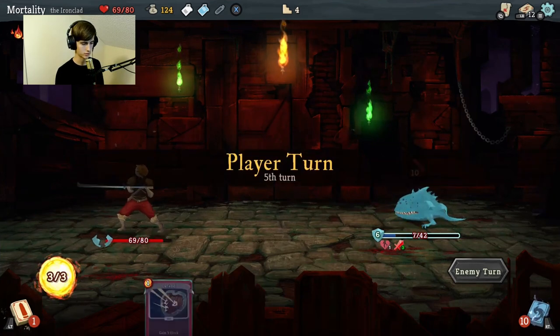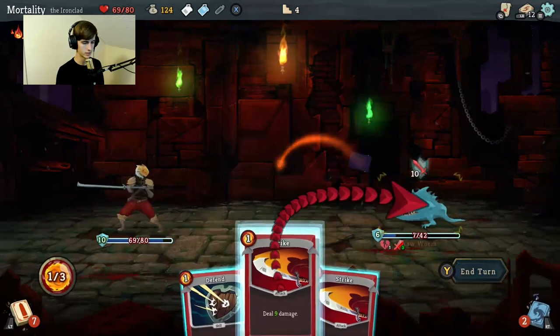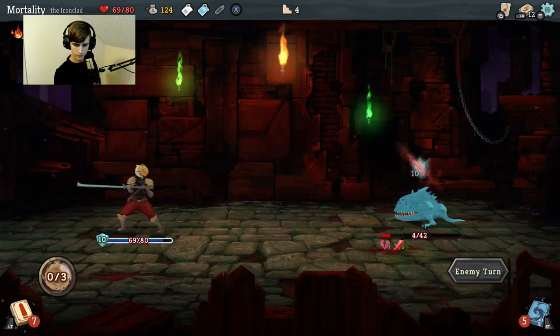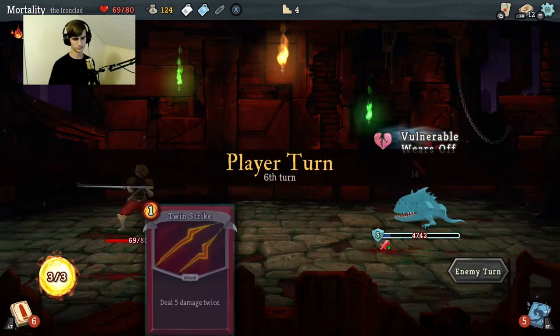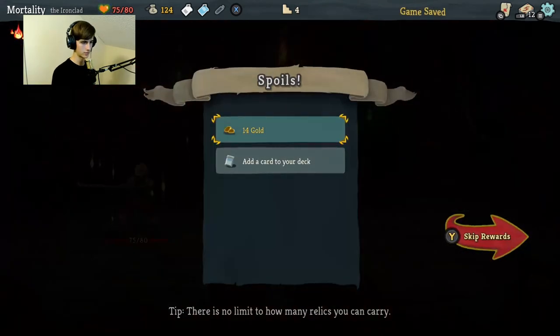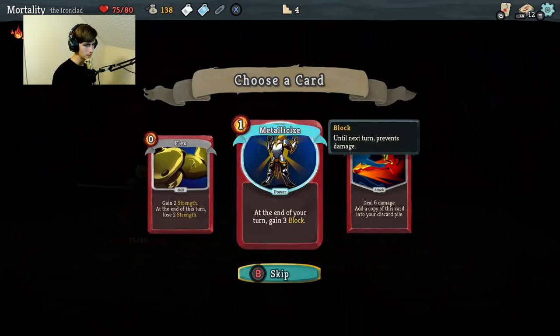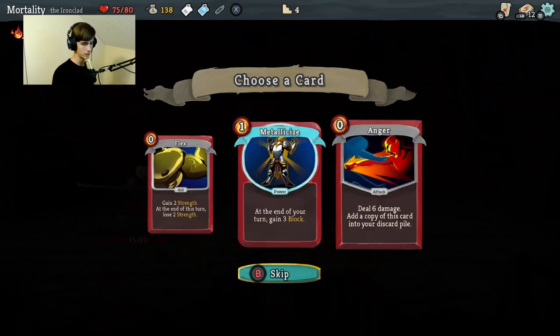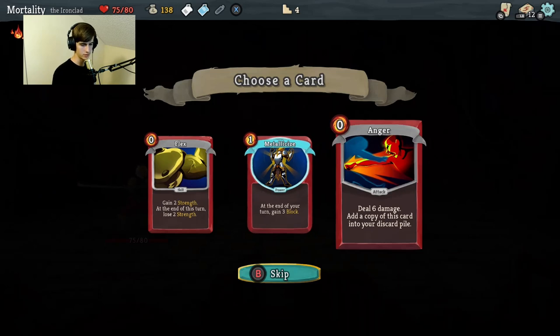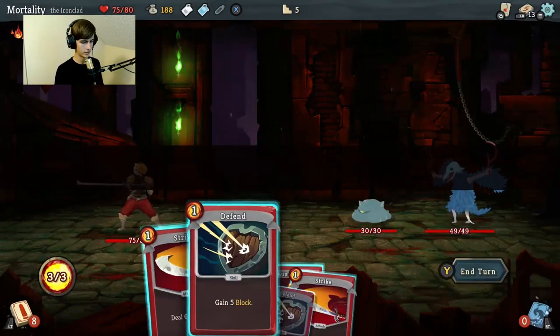Oh, increase strength and it gives it a shield. Okay, so the only thing we have - it's going to do ten damage. Defend, defend, strike, end turn. Okay, we'll just do this and then it'll win - it was literally just a double strike. Add a card to your deck. Flex - gain two strength, at the end of this turn lose two strength. I don't like that. Anger - deal six damage, a copy of this card goes into your discard pile. What - that means I can just become infinite damage boy! I'm gonna go to the question mark because that's fun.